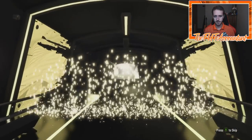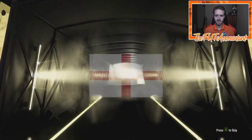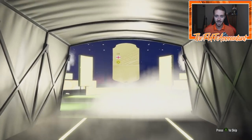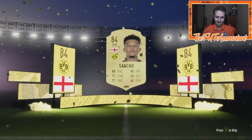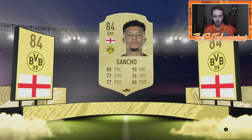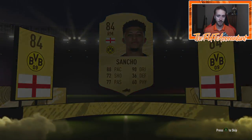Back to back boards — the luck is heating up! Look at this: Jadon Sancho, 84 rated. There we go. So we've gotten Delict, two 83s, and now Jadon Sancho as well. We are well on our way to a team of the week pack if that was kind of our goal. How many packs have we done so far?